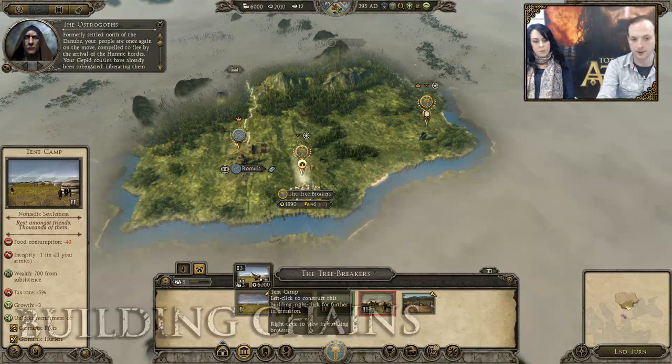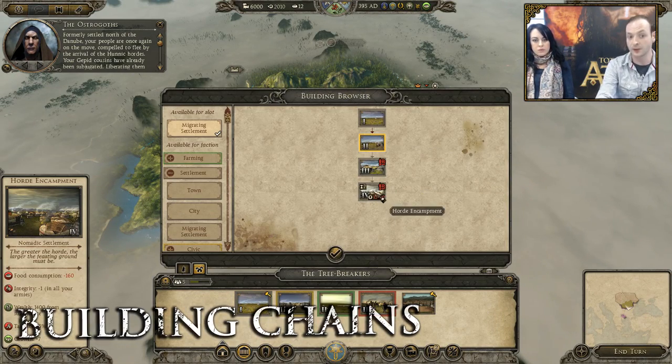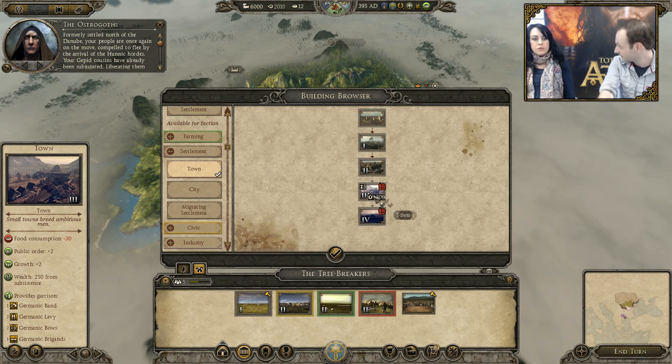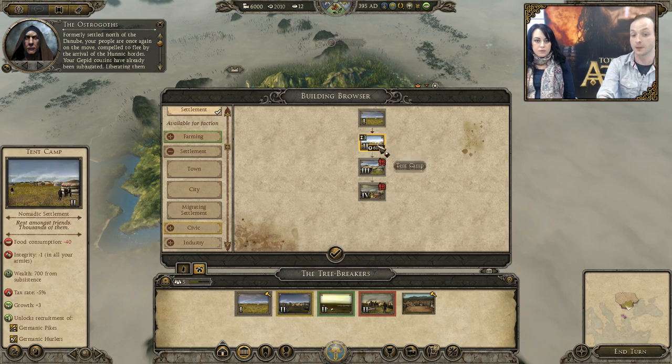Basically, encampment lets your buildings start giving you an effect and it allows you to recruit units. You've got standard building chains — you can right click on your building chains and see how this will go. You'll see this slot is a migrating settlement. I can see what would happen if I had a city, but I can't build those because I haven't got anywhere to put down roots. So I've just got my migrating buildings and the bonuses they give.